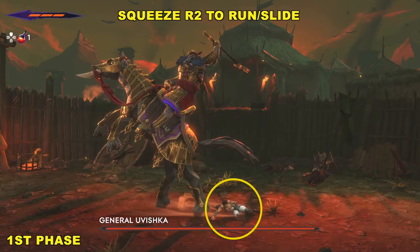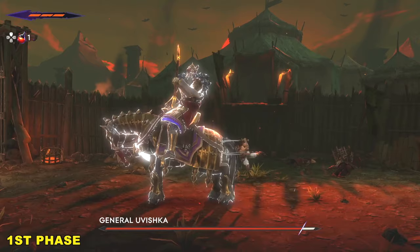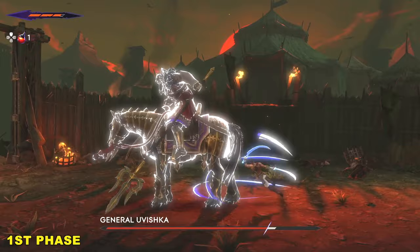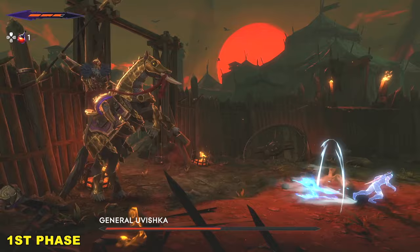We're going to do a lot of sliding. Squeeze R2 to run and slide. We're going to go under his attacks, get on the other side of him, and do some melee attacks — just get like three or four in, and then either run away or slide under his attacks. You can see I didn't do it there; I got hit. He doesn't do a ton of damage yet in the first phase, but keep attacking his backside. Slide under his attacks, keep sliding, keep getting in those attacks, and it'll bring his health down. In the first phase, this is mostly the only thing you really need to be concerned with.